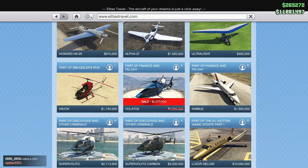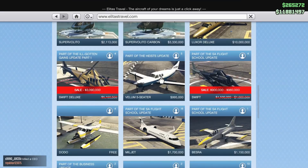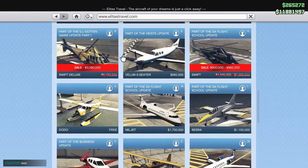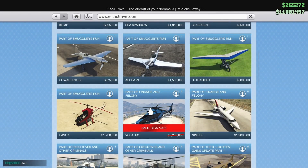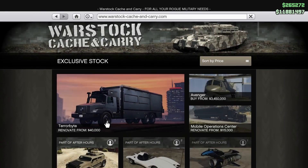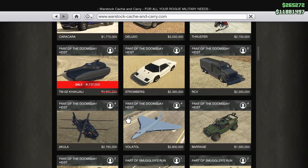Discounts on Elitas Travel: discount on the Volatis, discount on the Swift, discount on the Swift Deluxe. I really like that Volatis, I always wanted to buy it but it's still expensive. So let's go to the War Stock — discount on the Khanjali.